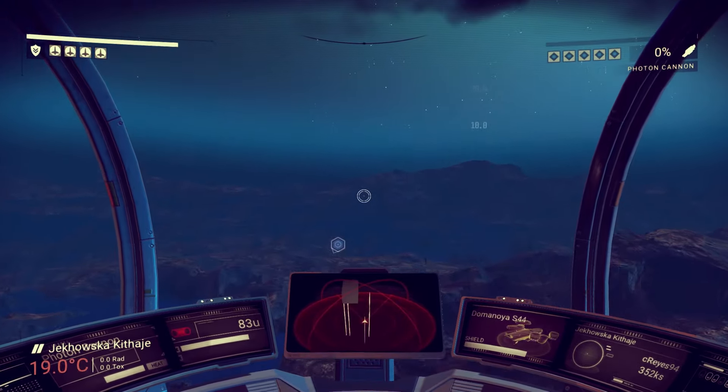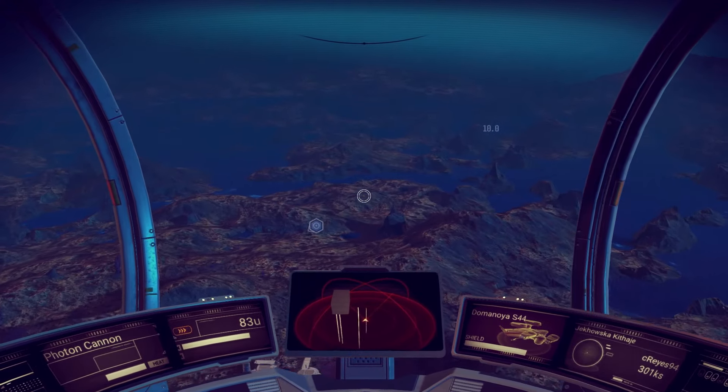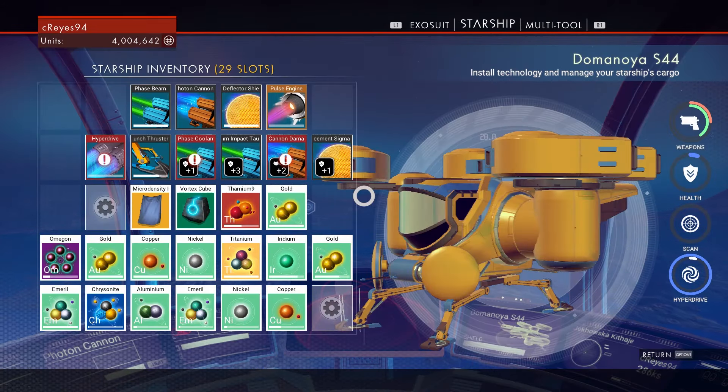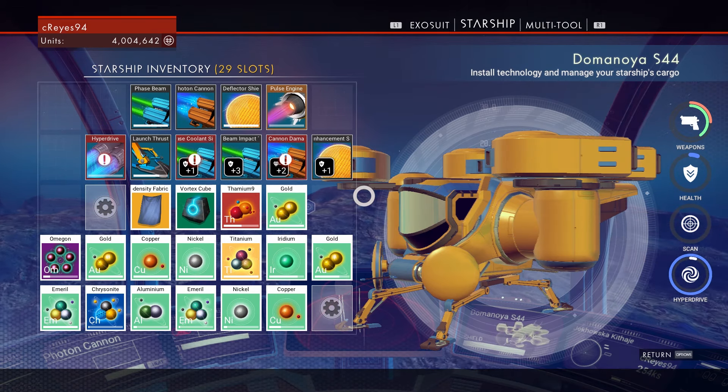This way is a lot more enjoyable and it doesn't break your bank. Basically it revolves around repairing crashed ships. Whenever you find a crashed ship, similar to your multi-tool, the amount of inventory slots and upgrades in it will depend on what you currently have. My starship inventory right now has 29 slots — the one before this had 28. So I found this crashed ship and it had 29 slots; the next one I find will probably have 30. It's in the general area — you won't get a crazy jump or drop.